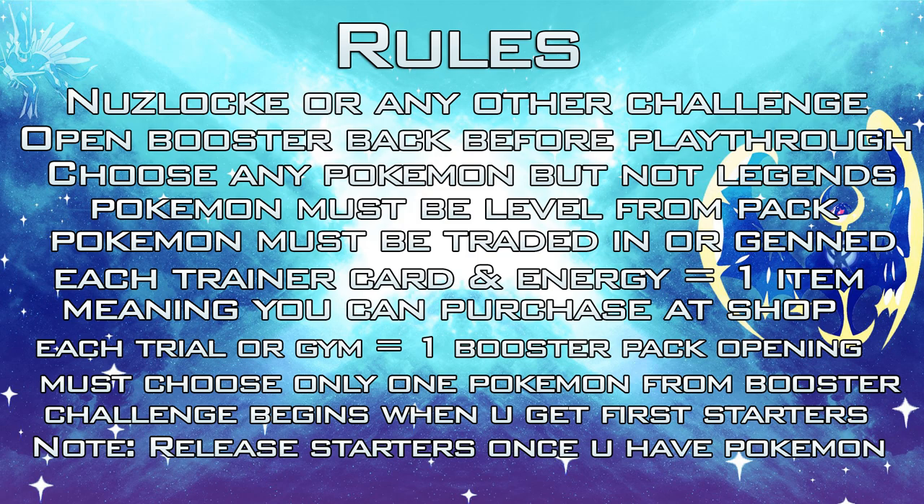Each trainer card and energy card equals one item, meaning you can purchase one item at the shop for each trainer or energy card you get. If you get a double energy card, go ahead and purchase two items. To get a new booster pack opening, you're going to have to beat each trial in Pokemon Moon. If I beat a trial, I'll be able to open up another booster pack.